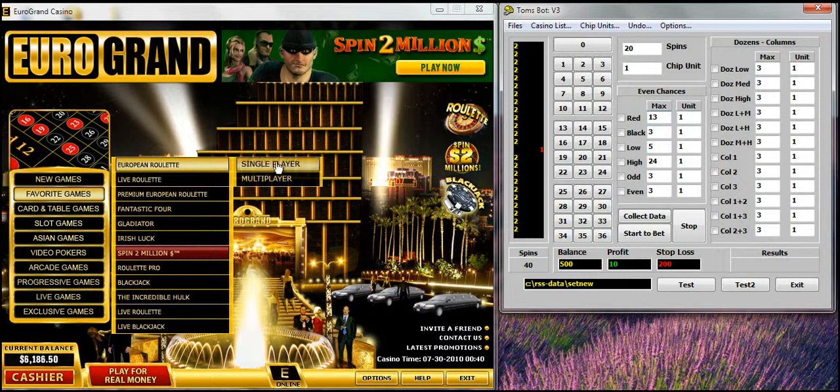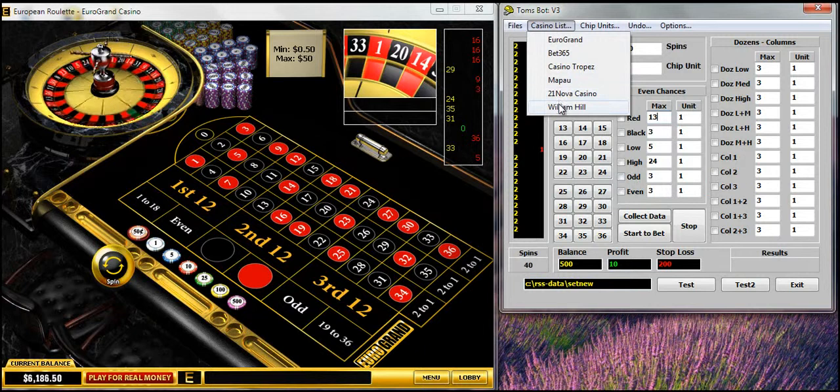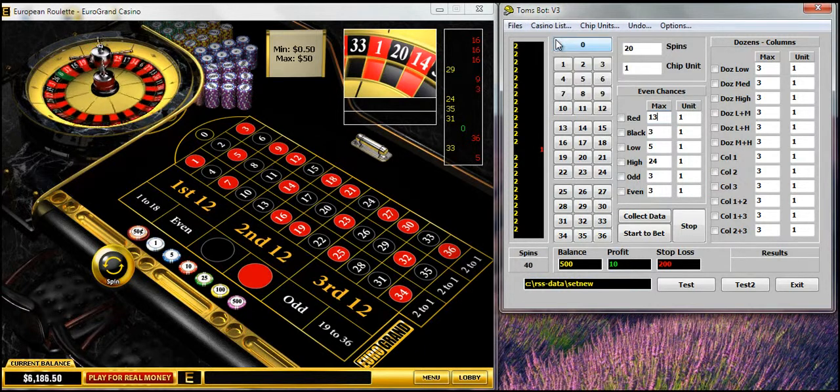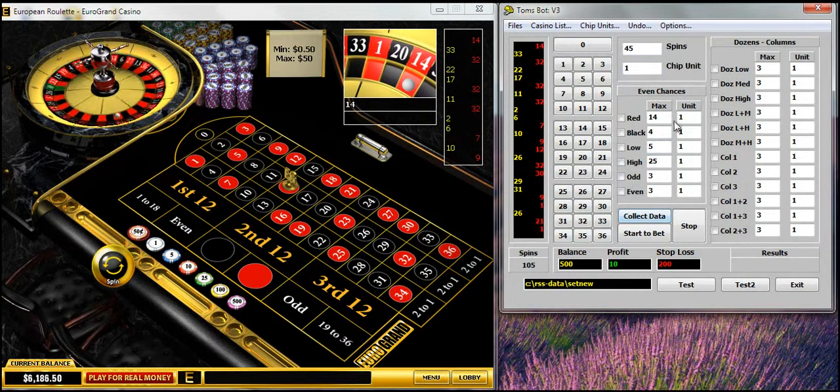It can also be played on the casino. Choose a casino from the list of casinos and collect data. It'll spin for 20 spins — so let's change it to 45, collect data again. Changes to 3.